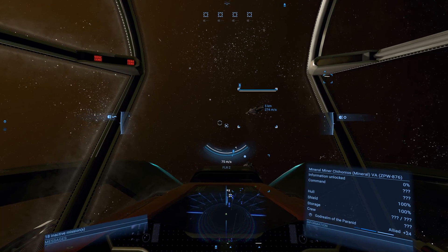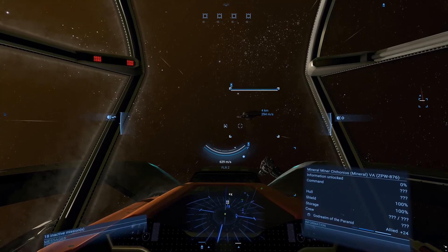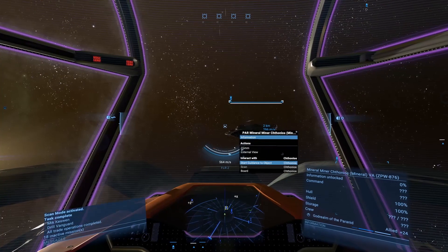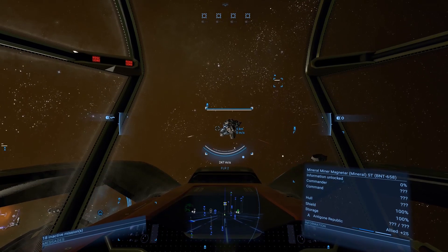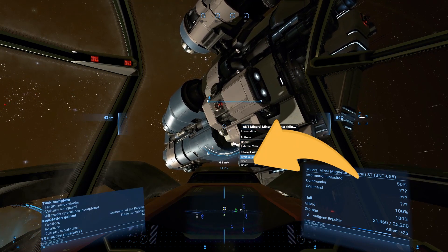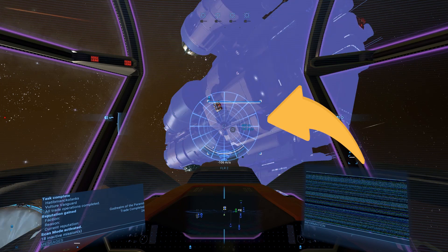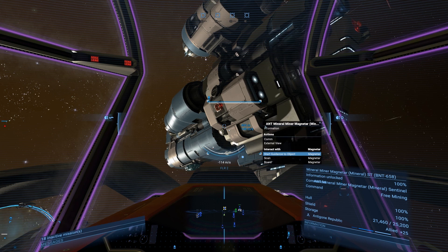Now it's time to explain boarding and capture of large L and XL ships, also called capital ships. First, you need to know more info — in particular, the crew members of the enemy ship. To uncover this info, get close to the target, enable scan mode, right-click it and select Scan. Once the minigame is complete, the ship info will be discovered. Sometimes some info will remain hidden, like crew skills and loadout.